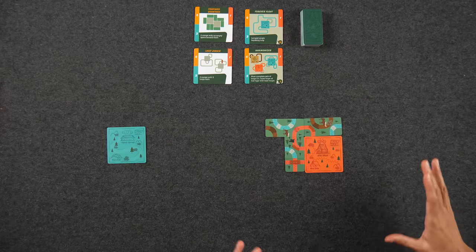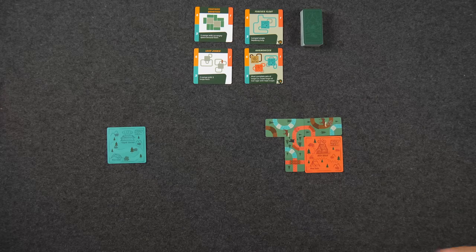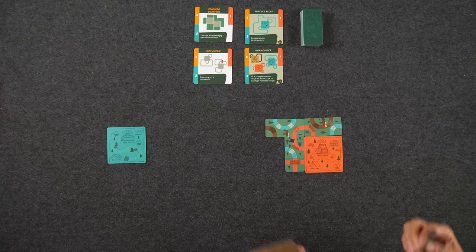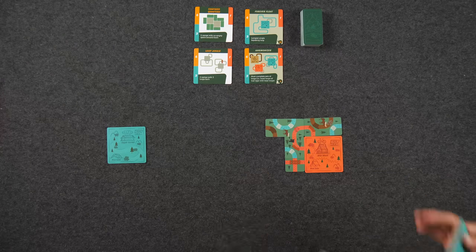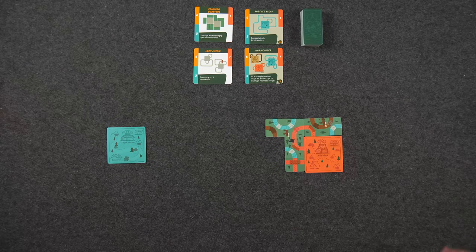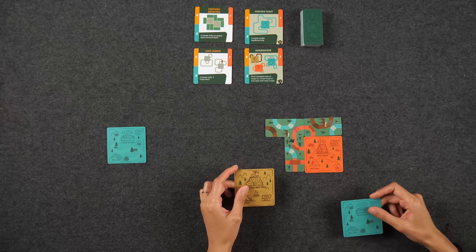Once we've drafted and placed all six of our trail cards for the first round, we reset for the second round, leaving everything as it is, and choose a new camp to add. We're basically going to do this for a total of four rounds. At the end of the fourth round, we should have a large winding path set up with all three of our camps laid out, and then we go into endgame scoring.